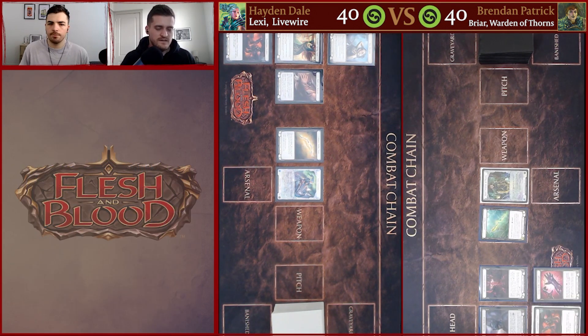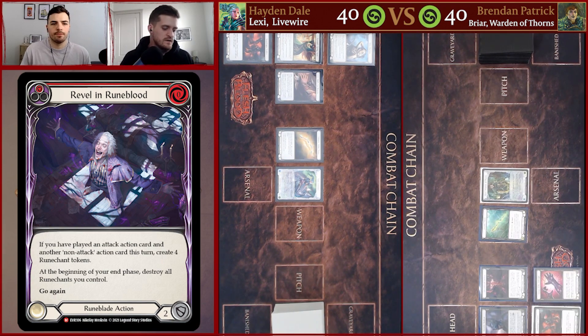The list that I'm playing kind of harkens back to that zero cost Briar list but it does play Channel Mount Heroic as well. So we saw this sort of hybrid Briar — it was an earth Briar that also was going for the zero cost, or Cheerios. We saw this back in Tales as well but more towards the latter end of the season and it did perform pretty well. So I think that version of Briar has aged the best into Everfest. That being said, Briar has gotten some upgrades with the other Runeblades, specifically Revel in Runeblood and Swarming Gloom Veil.